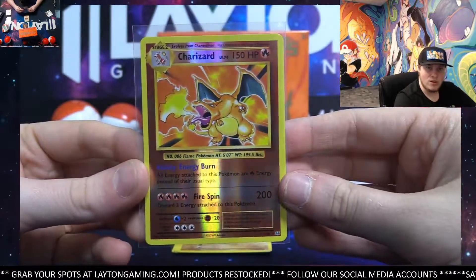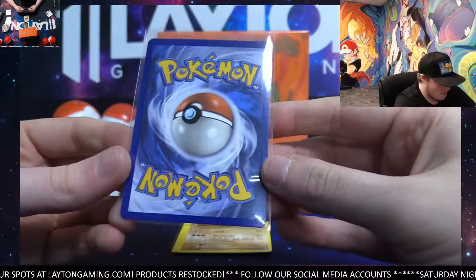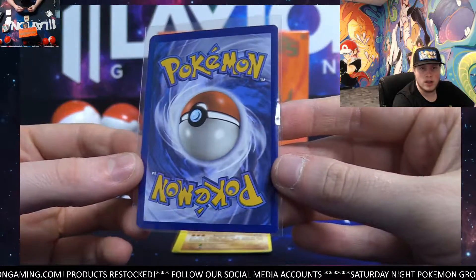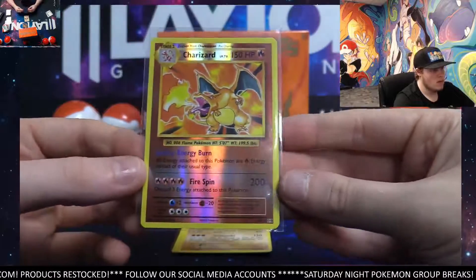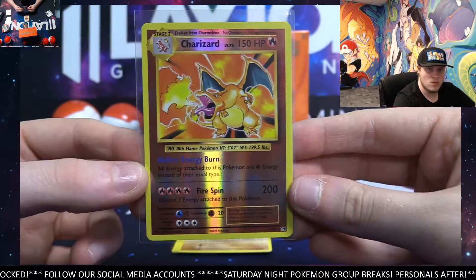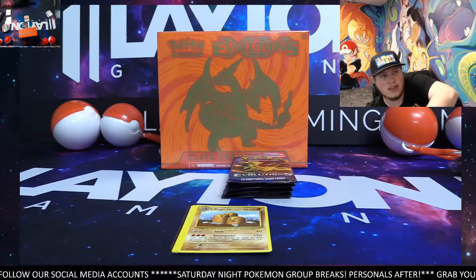That's crazy — got you the holo earlier, now we got the reverse. Looking like probably a nine — a little bit off left to right, definitely not quite as centered as the last one, but not bad, no whitening so that's nice. Probably a nine, just a little bit off on the front, not quite as good as the last one. If you want one of the two to be centered it's gonna be the last one. We'll still mag that — grab a mag tag.